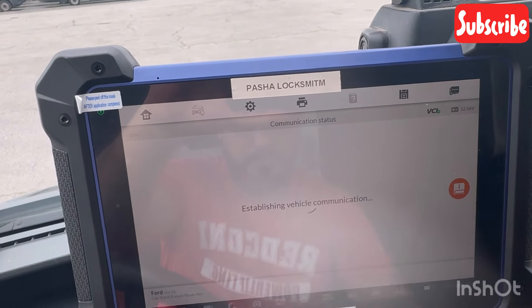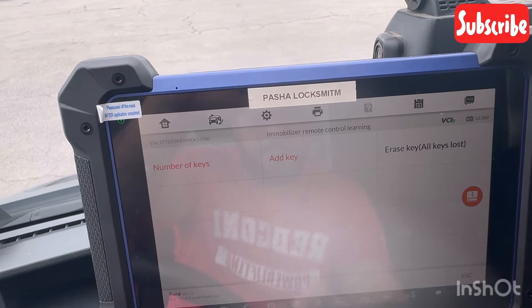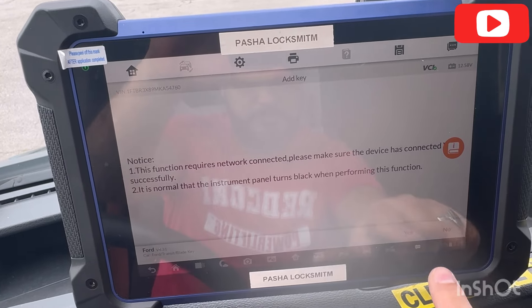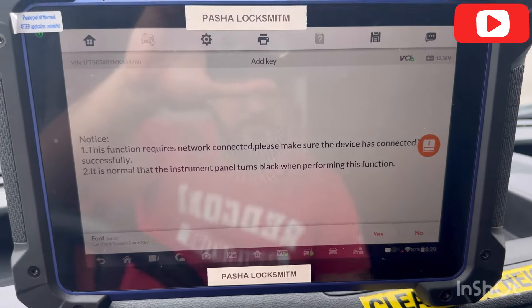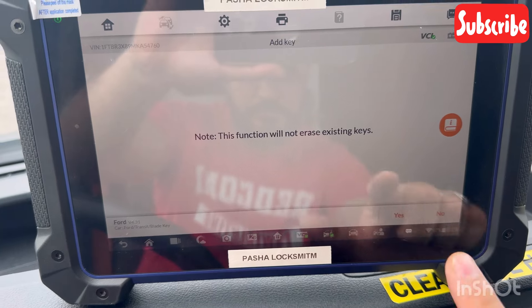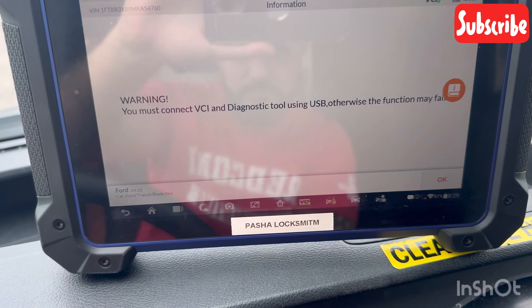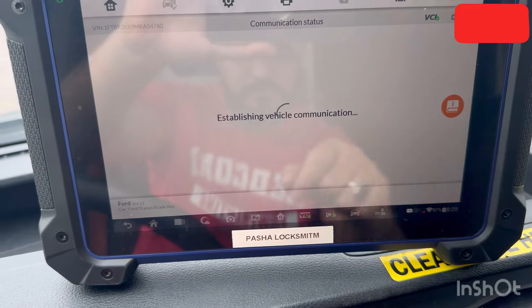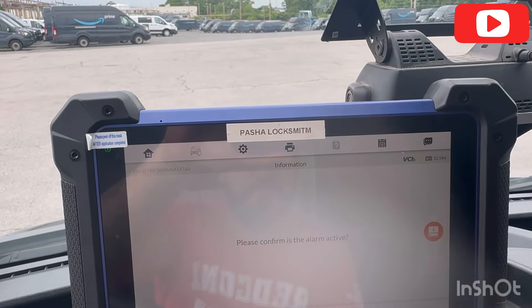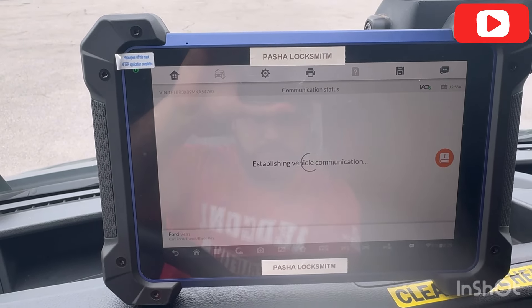Three keys on the system, so we're good. We're not doing all keys lost — gonna add key. Need Wi-Fi. This is now gonna erase keys. Connect by cable, not Bluetooth — that's okay. And let's confirm the active alarm. No, we don't have an active alarm.